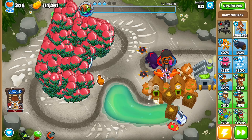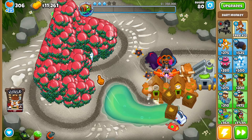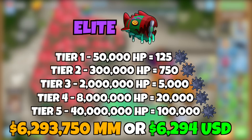Out of curiosity I went through the numbers needed to one-shot Elite Bloonarius as well. Tier 4 requires 20,000 mines, and tier 5, which has 40,000,000 HP, requires 100,000 Moab mines to one-shot — which if someone wanted to buy them would cost 6,293,750 monkey money.